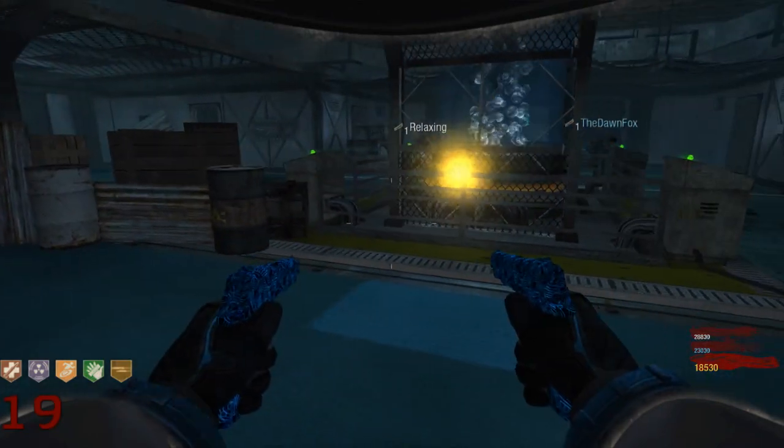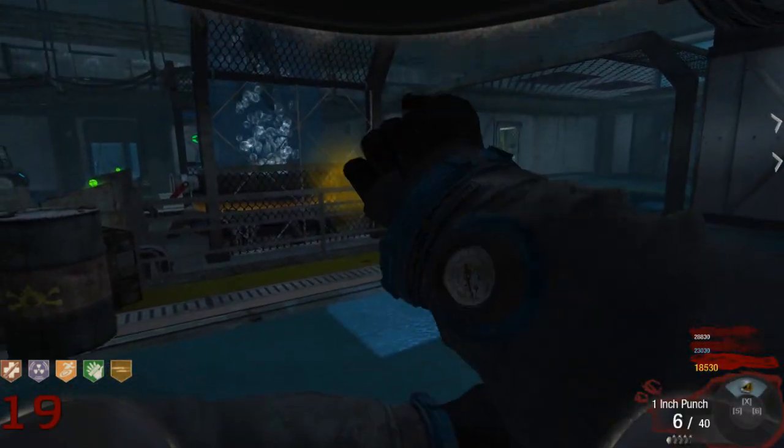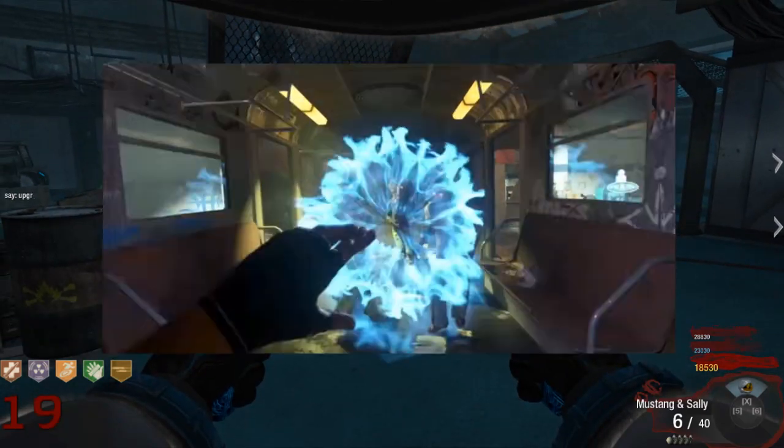It should eventually lead to the guy — and at that point, you can just punch it into him. And you should get your Shaolin Shuffle fist upgrade. I got that Kung Fu feeling flowing through me.